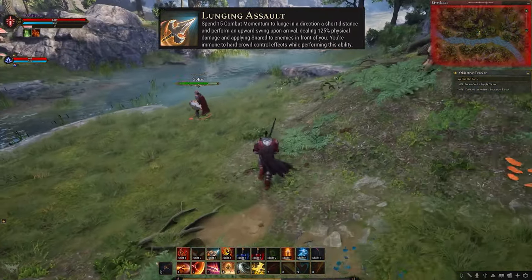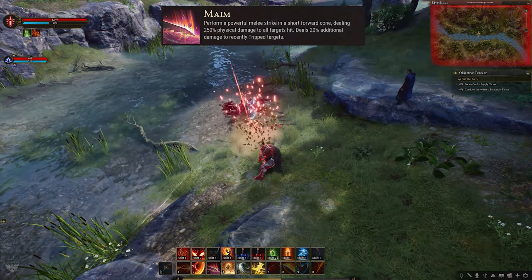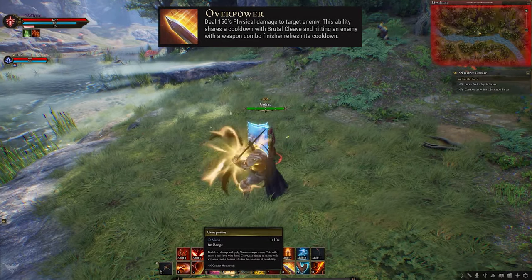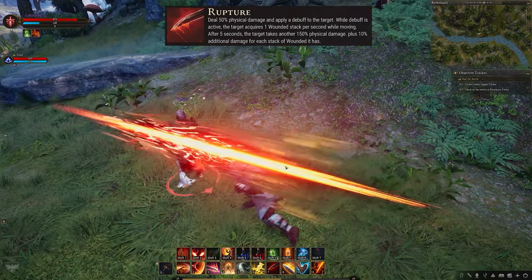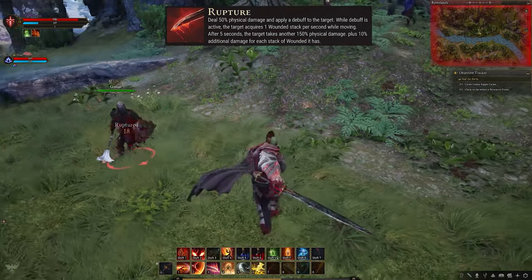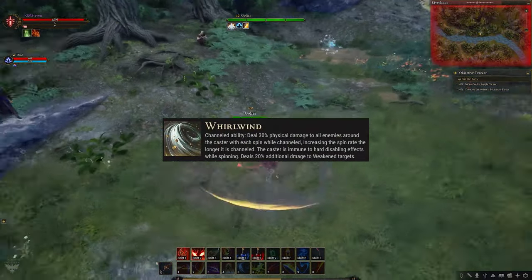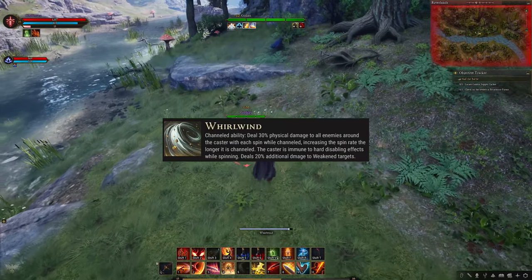Mame — perform a powerful melee strike in a short forward cone, dealing physical damage to all targets hit, plus 100% additional damage to recently tripped targets. Overpower — deal direct damage and apply Shaken to your target enemy; this ability shares a cooldown with Brutal Cleave, and hitting an enemy with a weapon combo finisher refreshes its cooldown. Rupture — deal physical damage and apply a debuff to the target; while the debuff is active, the target acquires 5 wound stacks per second that they are moving; after 5 seconds, the target takes heavy damage plus additional damage for each stack of wound. Whirlwind — a channeled ability that deals physical damage to all enemies around the caster with each spin; the spin rate increases the longer it's channeled; the caster is immune to hard disabling effects while spinning; activate again to end channeling early.